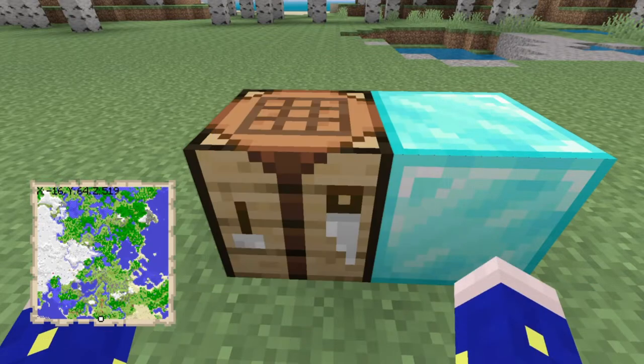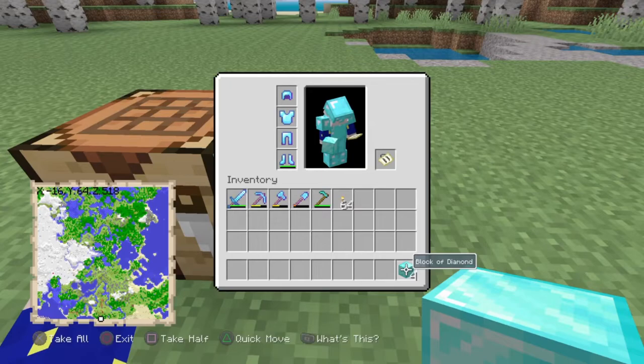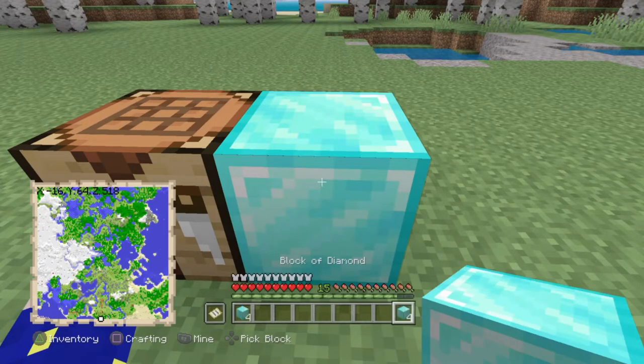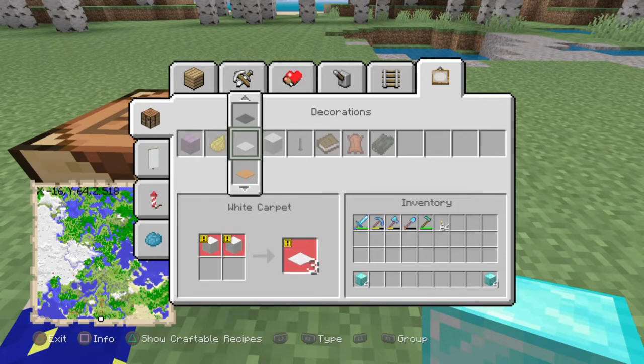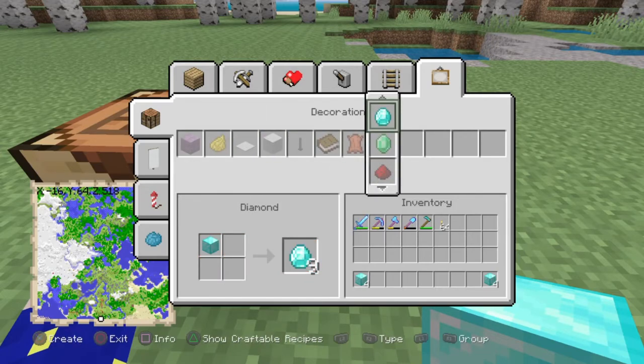You can also do this for emerald, hay, iron, gold, redstone, slime, and everything else. I'm pretty sure that can be in the area right here. So you can see — I'm pretty sure we're going to do it with cobweb and dried kelp as well.